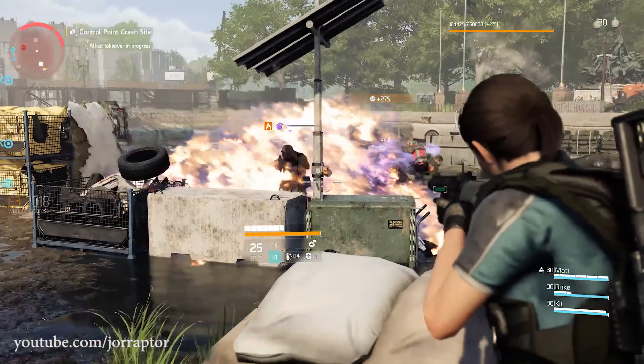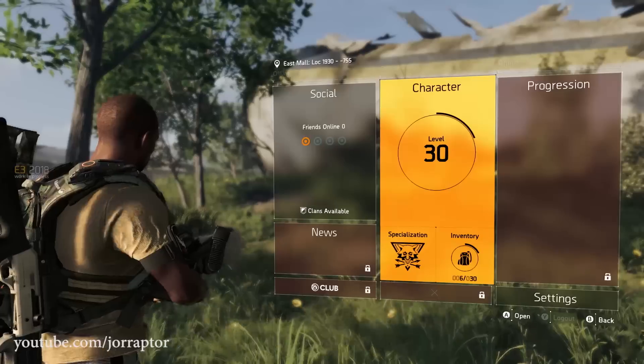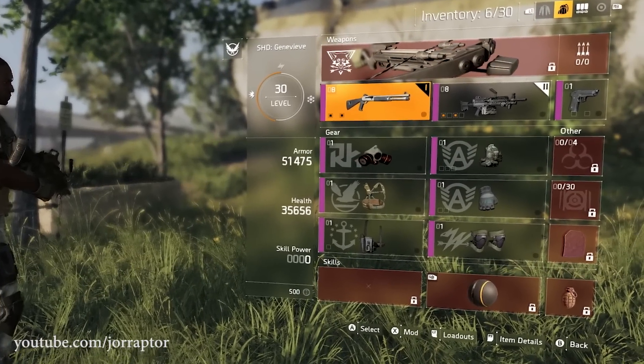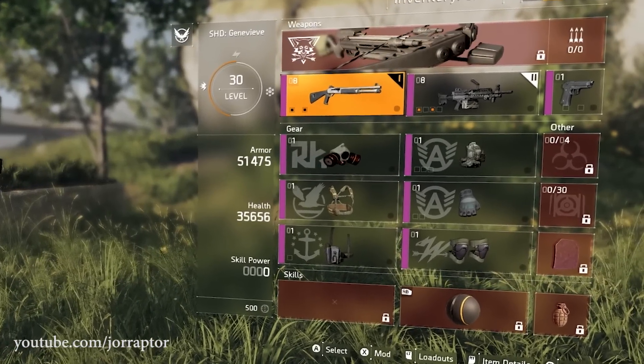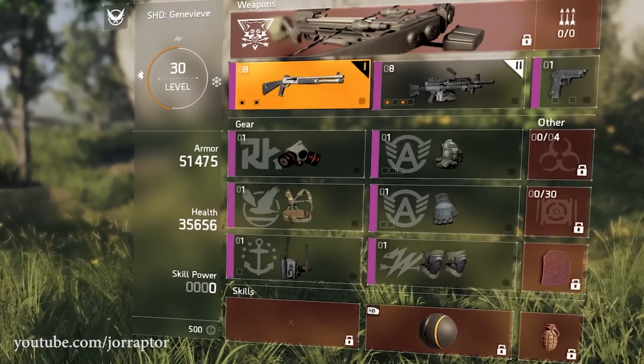During the demo I also found some gear pieces that now all have brands, as you can see in this footage from Ubisoft where the menu is visible. The brand system means that if you wear multiple gear pieces of the same brand, it gives you extra attributes — up to 3 extra if you wear 3 pieces of the same brand. It's like a gear set bonus.